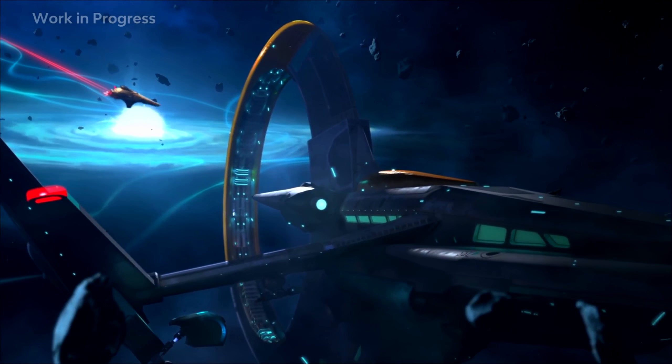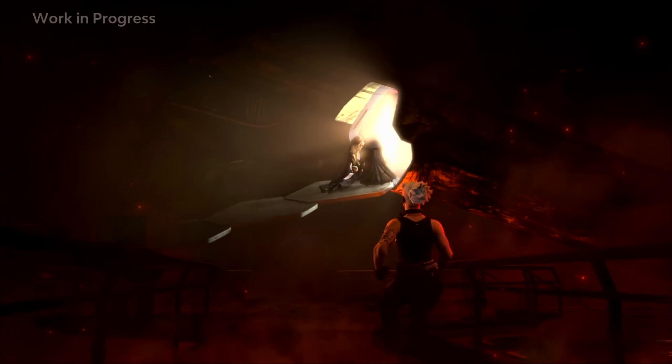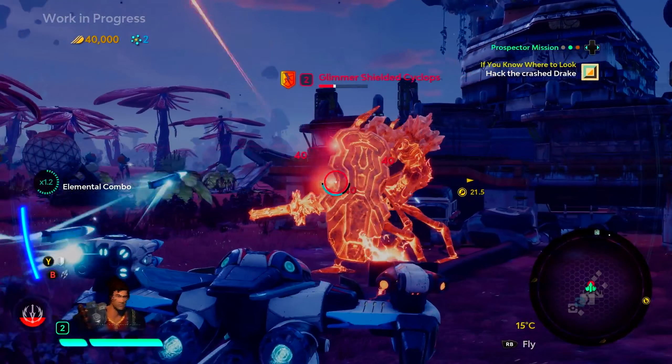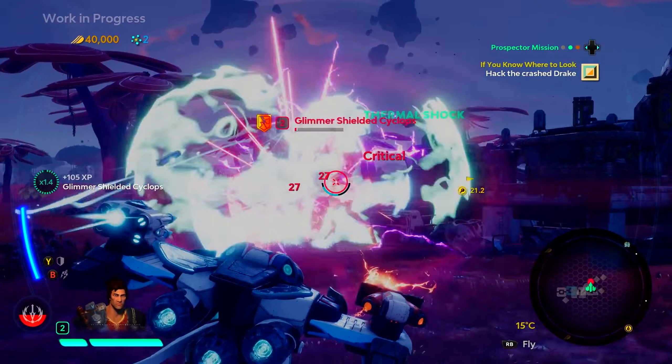Shortly after the Starlink team arrives in Atlas, they're confronted by the Forgotten Legion, which kidnaps St. Grand. To get him back and save Atlas, the Starlink crew will have to fight off hordes of Forgotten Legion enemies.